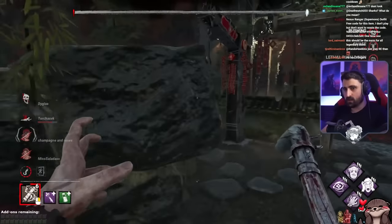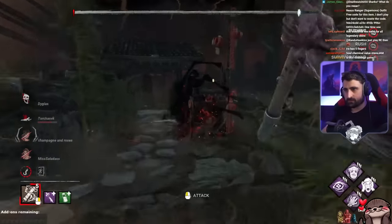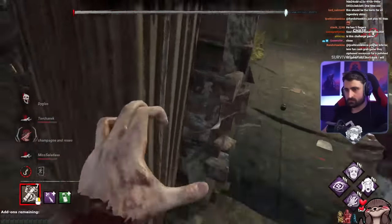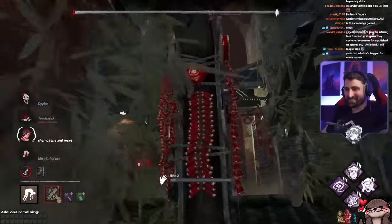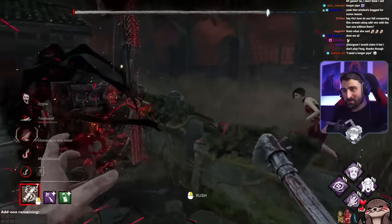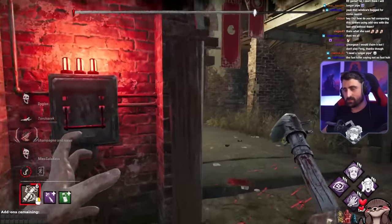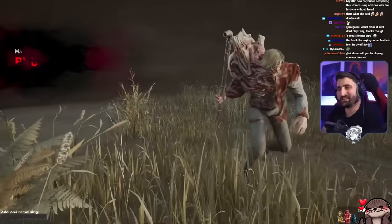Where's Ada though? Where is she? I got you. I'm going to hit her out the window — I'm just going to be crazy. I need a longer pipe. Just vault it — wait, I can't vault it. Do you think she gets out? I don't think she gets out. Did we get outplayed with these add-ons? Yeah, we did.